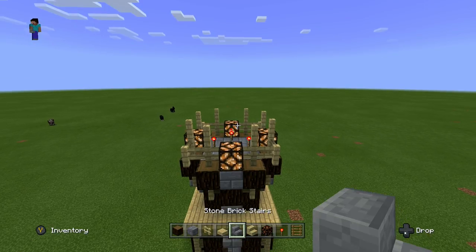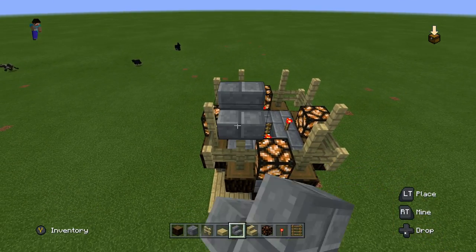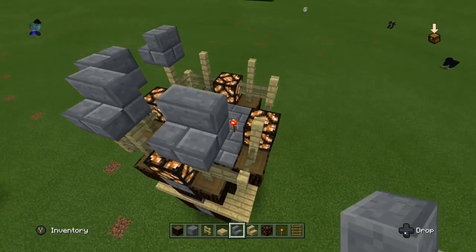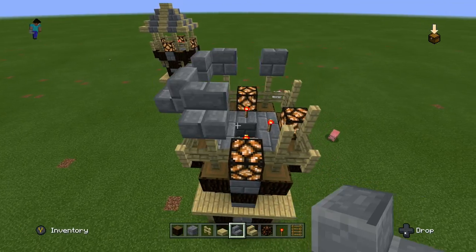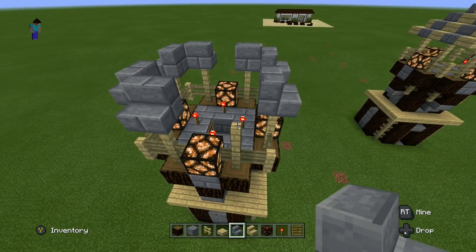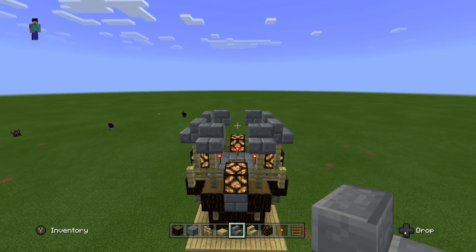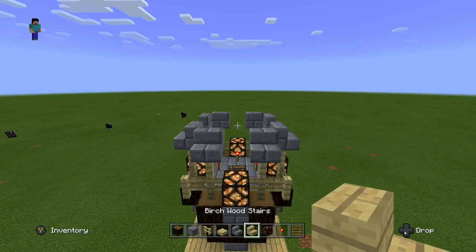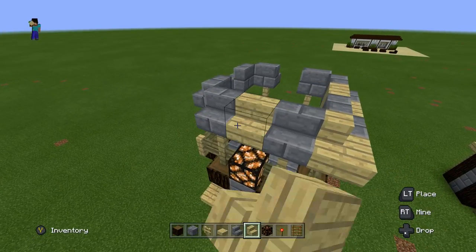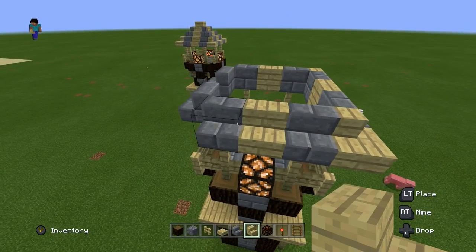Now on each of the fences we just placed, we're going to put stone brick stairs on the top, going all the way around with stone brick stairs facing out. Do it on the back and all the way around. Now we're going to fill in the holes with birch wood stairs — fill that in and fill the corners so that we have this cool alternating design with the birch wood and the stone stairs.